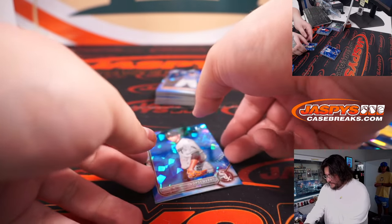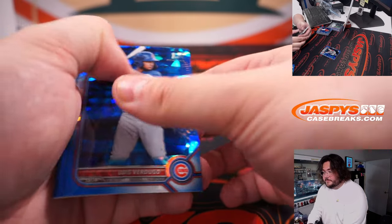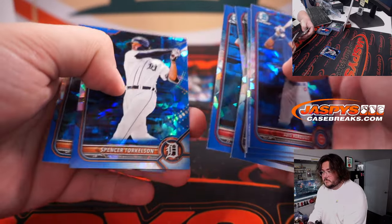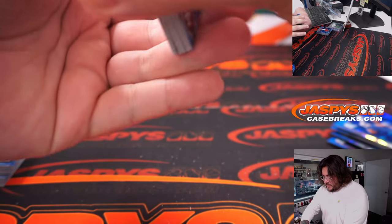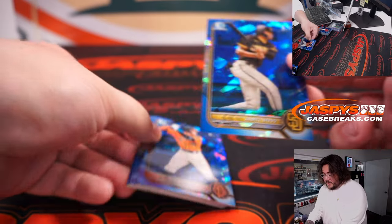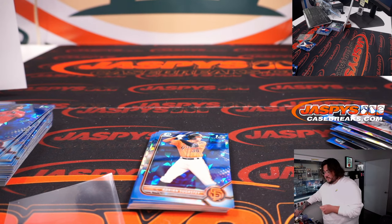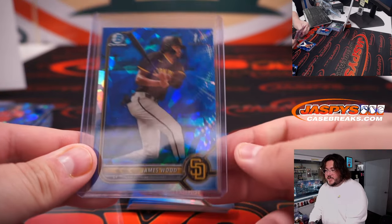Nice one there. Spencer Torkelson prospect card — trying to figure things out at the Major League level. There's James Wood — nice one there for the NL West, one of the guys we sleeve and top-load. Going to Nolan with that last spot mojo coming in clutch. James Wood, San Diego Padres, NL West.